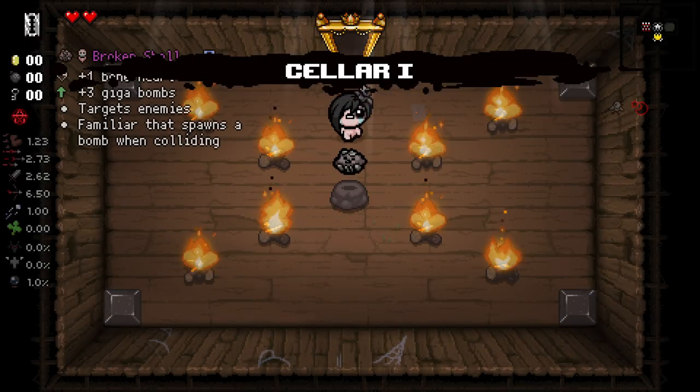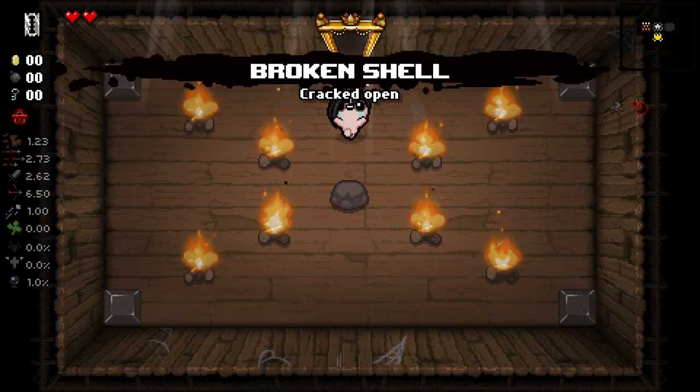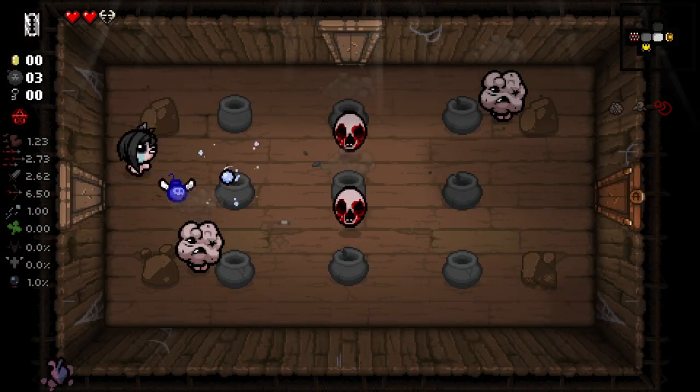I've not really been sticking with the path it's been giving us recently, but there you go. We have Broken Shell, plus one Burn Heart, plus three Gigabombs that target enemies, and a familiar that spawns bombs when colliding. Interesting. We also started with the Crow's Heart, which seems very valuable — I will not deny that.